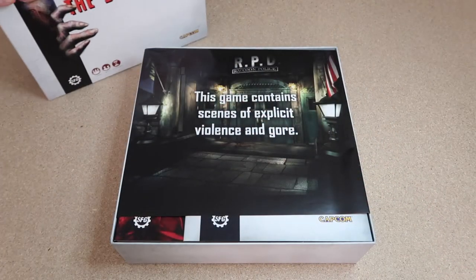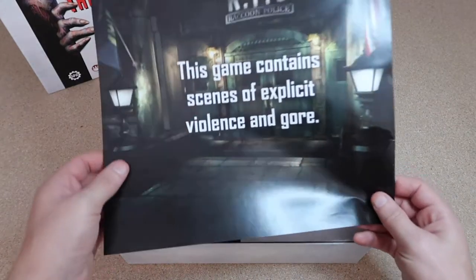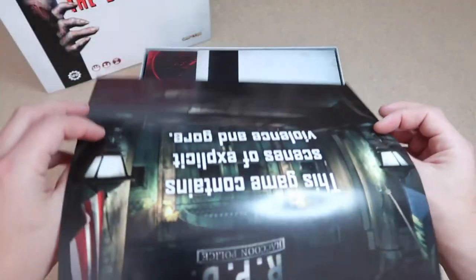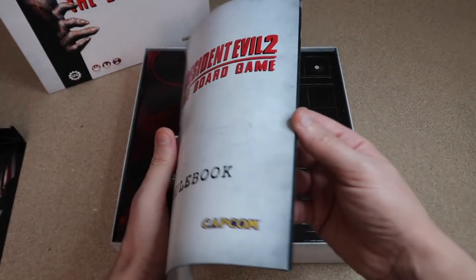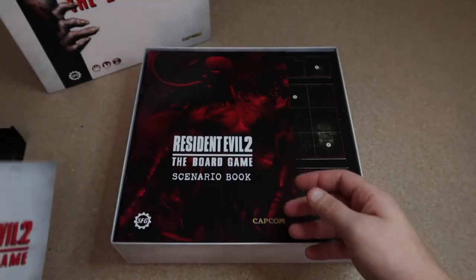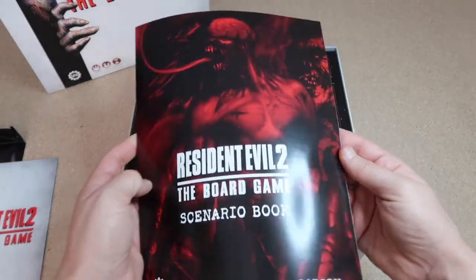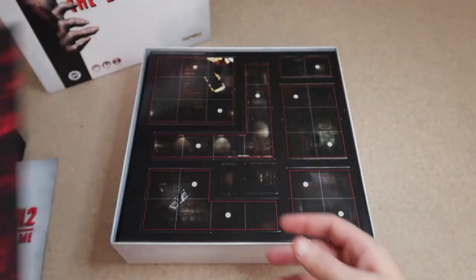Inside the box, we're greeted with this nice paperwork from the start of the game: 'This game contains scenes of explicit violence and gore.' That's a nice little touch. Obviously we also have our rule book — quite a thick one, 23 pages — and the scenario book, which shows us how to play scenarios: getting to the police station, investigating it, getting into the underground labs and all that kind of stuff.